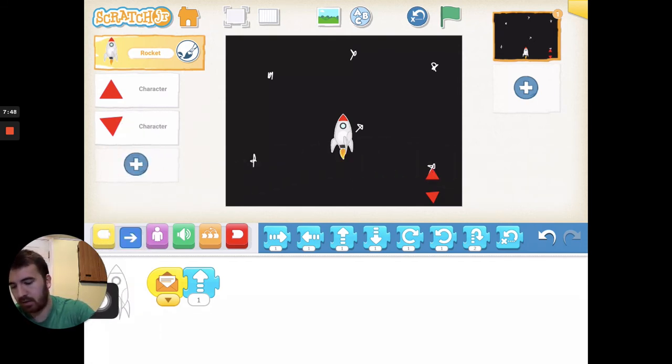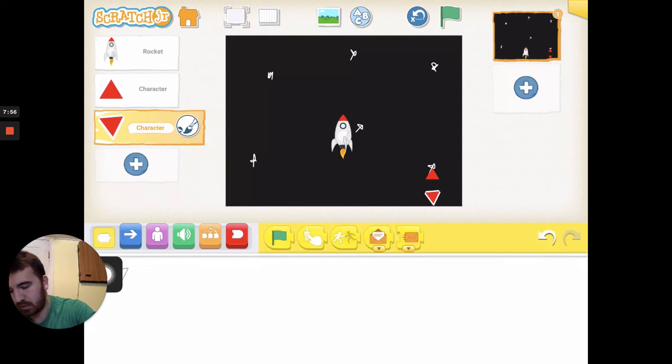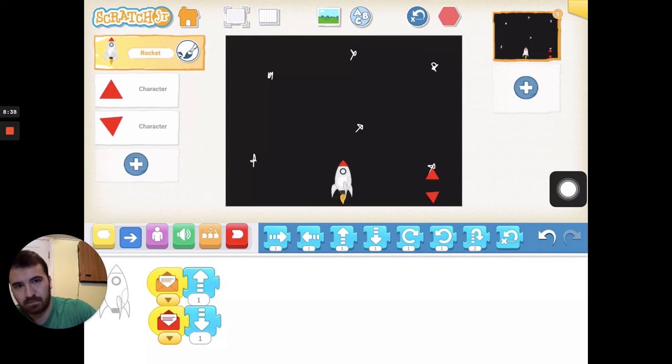Now let's do the same thing with the down arrow. Select it and go to interactive blocks, pull out the touch button and another message — but we can't use the same color, so change it to red. Go back to our rocket ship and add a block: when it receives the red message, it will go down. You can change the message color by hitting the down arrow beneath it.